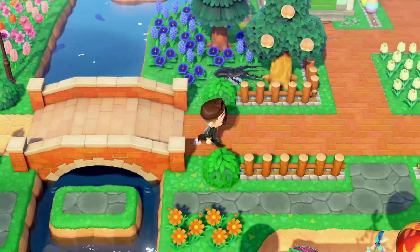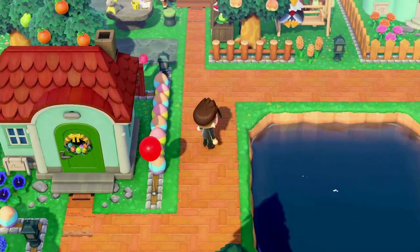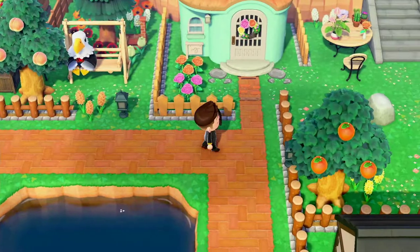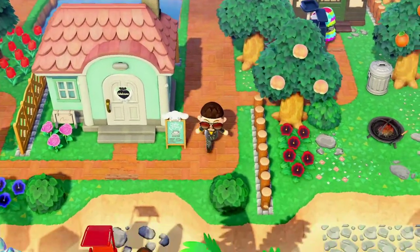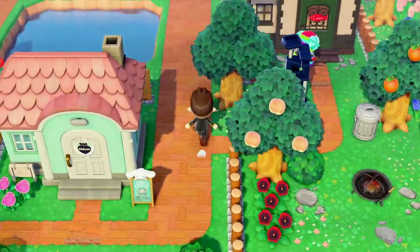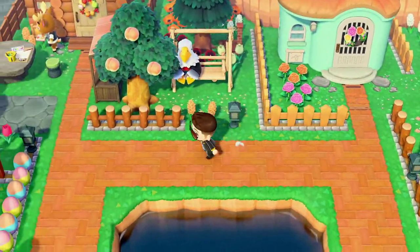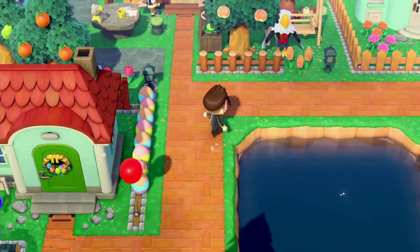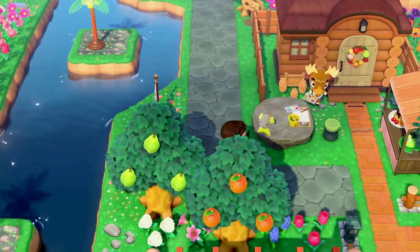I do want to start off from the right and make my way all the way to the left. The residents in here are Pietro, Eric — who actually had his birthday yesterday — Apollo, Audie, Raymond, and Chai. So that basically makes five out of the ten residents here. They're all sitting around this little lake, which is good for fishing or just hanging out, chilling, or swimming. Other neighbors from the other area will also come by here as well.